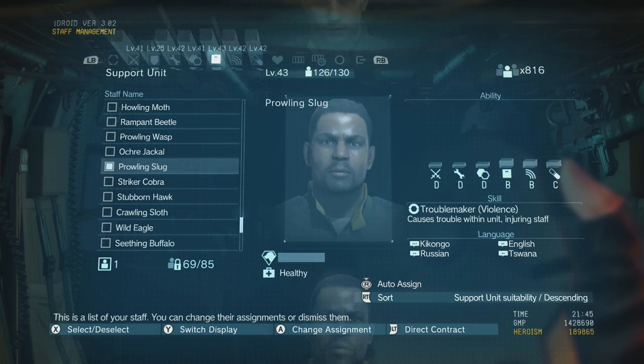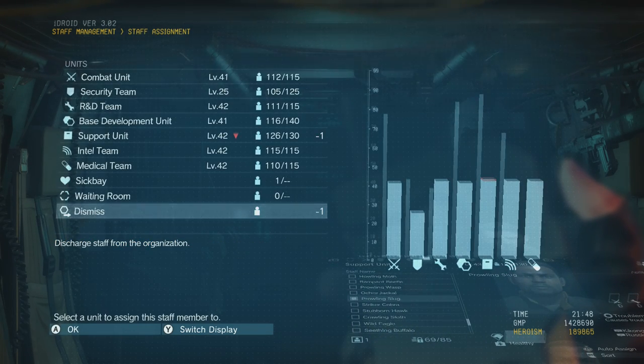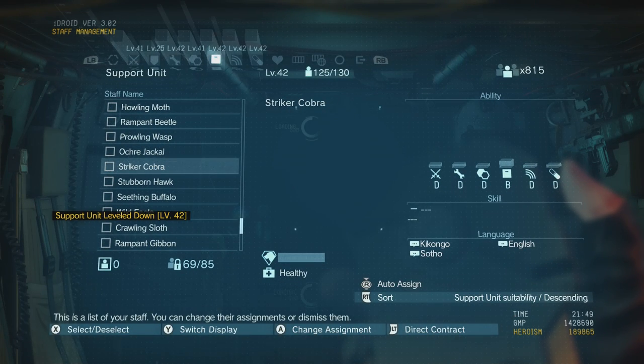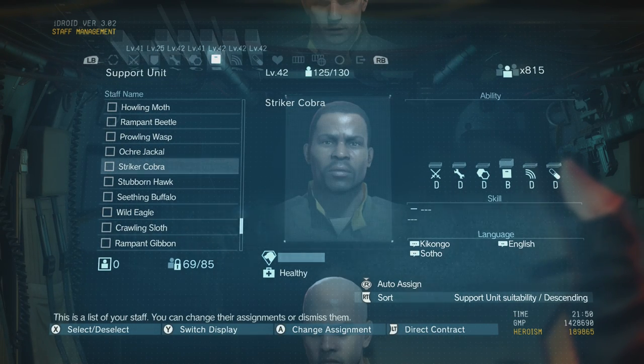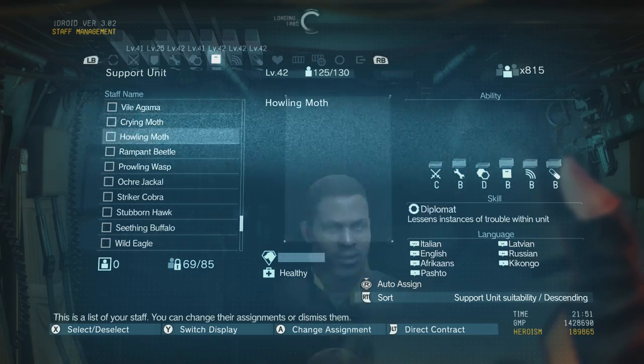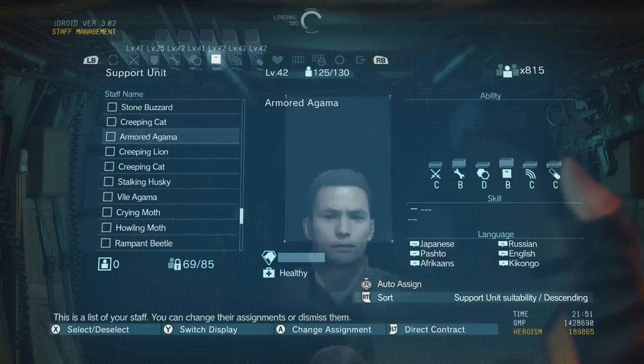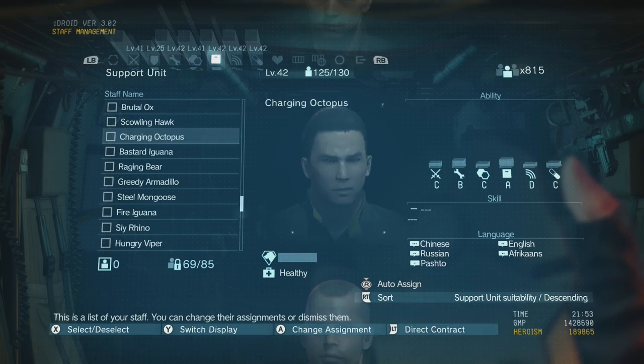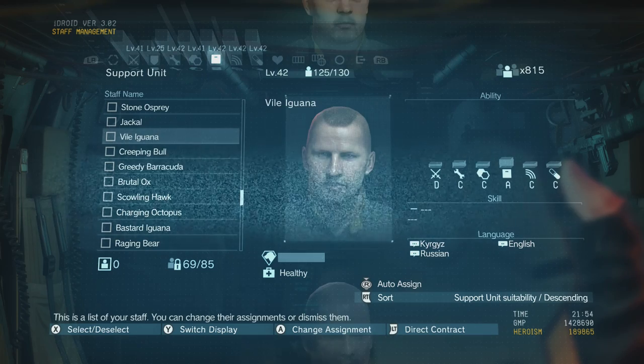Another thing to be aware of is troublemakers. These guys are a pain, so I advise dismissing them and getting rid of them no matter how good they are, because they're just going to keep putting people in the sickbay. Dismiss them, send them packing — unless they have a really rare unique skill, then maybe hold on to them. Just go through your men every now and again to make sure none have crept in, and this will save you a lot of trouble.